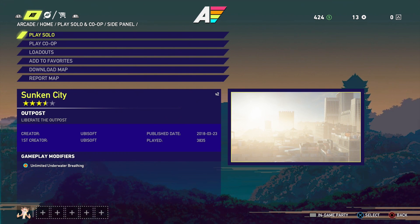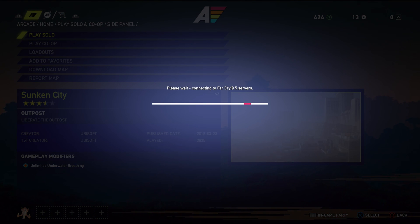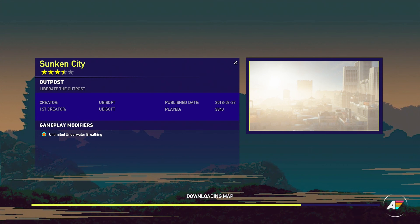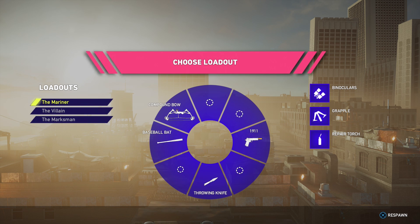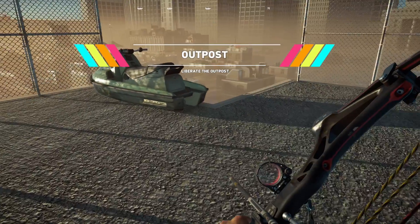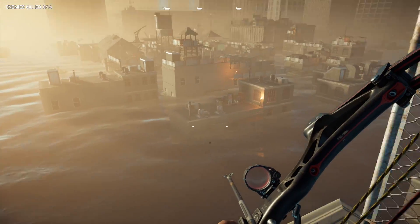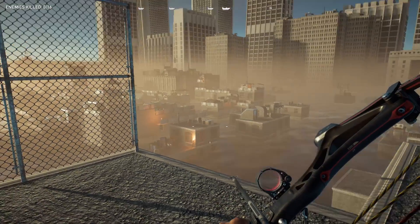I typed in 'Ubisoft' and nothing came up - they need to fix that. But let's get in here, it's called Sunken City, which I thought was a really cool concept. You guys seem to really like the idea of big cities in Far Cry 5, so the fact that this is a city underwater is going to be awesome - it'll look like that Battlefield map. There's a barn arrow, baseball bat, and a science pistol. Outpost mode - liberate the outpost! As you can see, the city is a little bit sunken, it's underwater. Do I get to use this jet ski? I should probably scout out first.